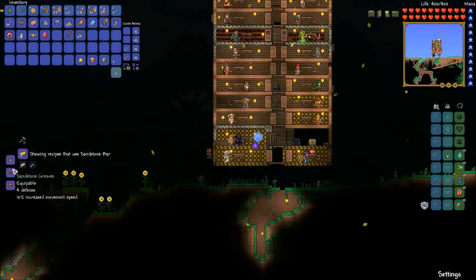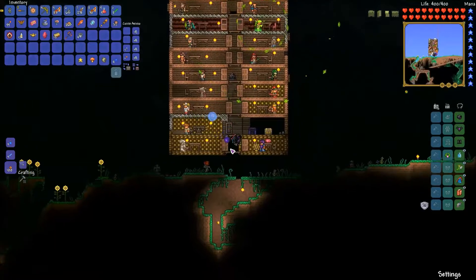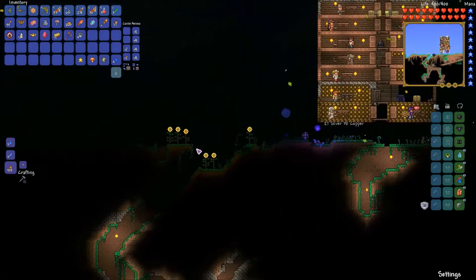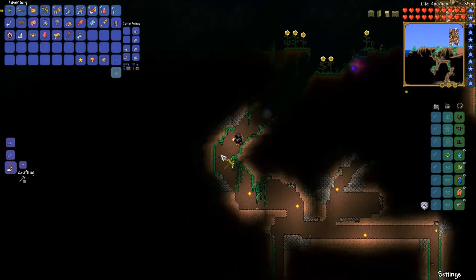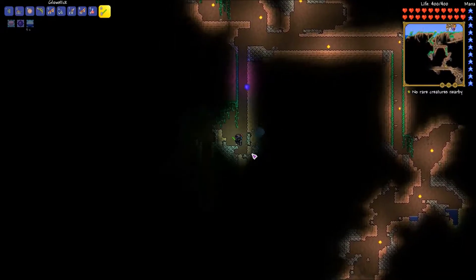Oh, a high movement speed set with only 12 defense — that's really it. I'll go ahead and speed this up while we build the Hellivator, and we'll start checking out Hell and getting some hellstone.